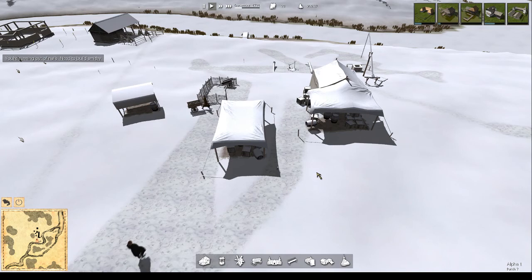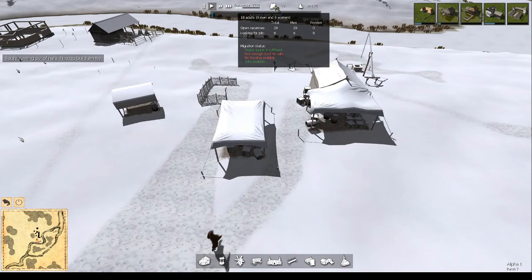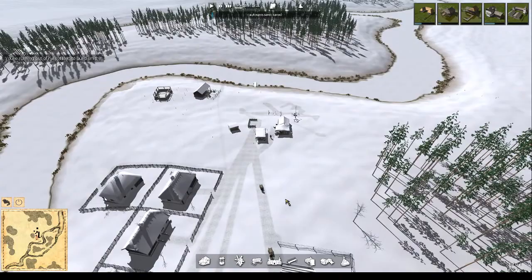Hey, g'day, welcome back to another episode or let's play of Ostriv. In the last episode we just set up ready for the first winter. It is December, we were able to set up our nine houses as well as our clay, our forestry and our thatching. In this episode we're going to survive another year, so what we need to do is obviously start setting up our food in order to make sure that we can start attracting more citizens as we start building and expanding the village.